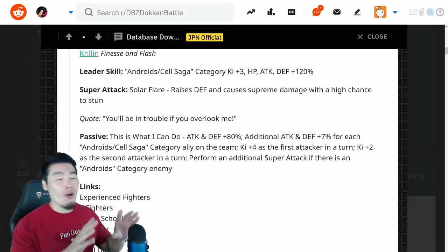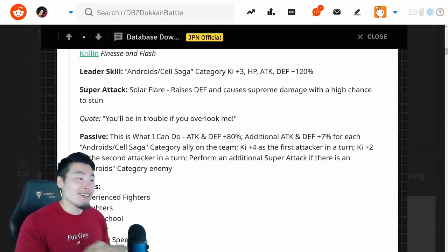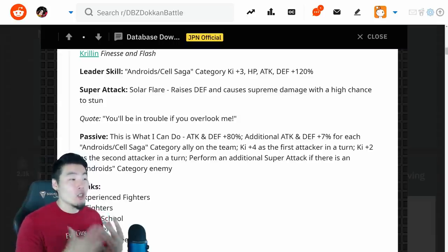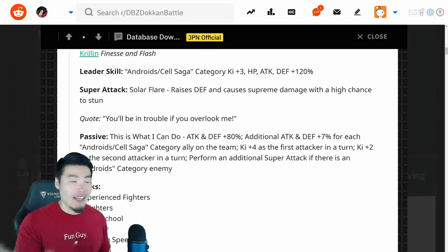Next up we have the new Krillin, and our boy finally got some justice. Leader Skill: Android/Cell Saga Category, Ki+3, HP, Attack and Defense plus 120%. Super Attack is Solar Flare — raises defense and causes Supreme Damage with a high chance to stun, which makes a lot of sense.